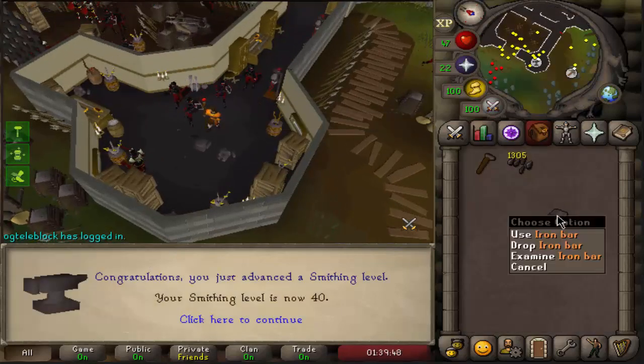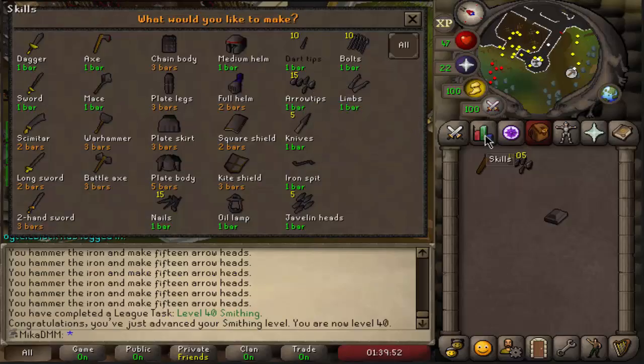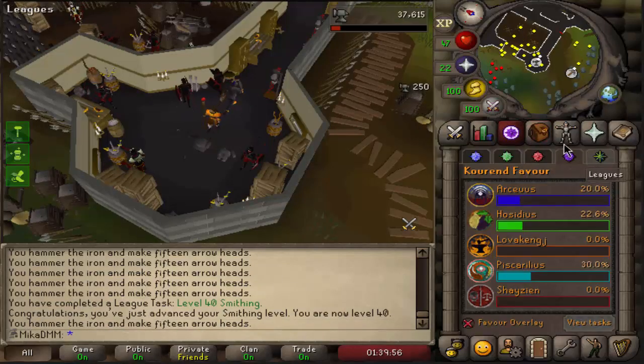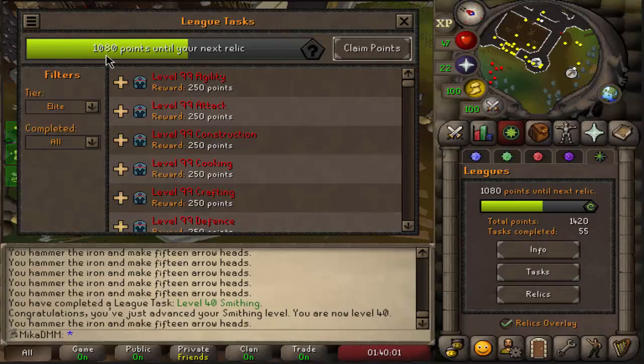40 Smithing, and we are literally 1 bar left until we're out of bars, so that is very nice. Let's go ahead and see how many points we can collect if we claim them all right now. Still lagging like crazy — tasks and claim points.